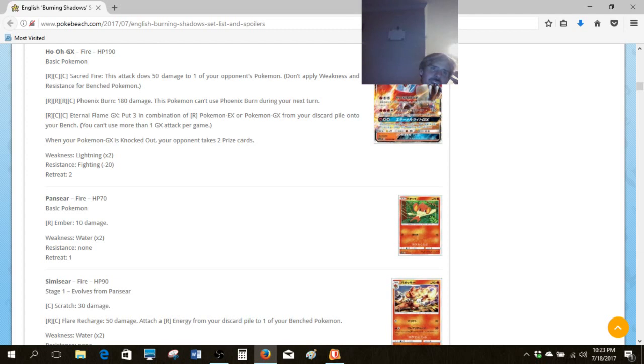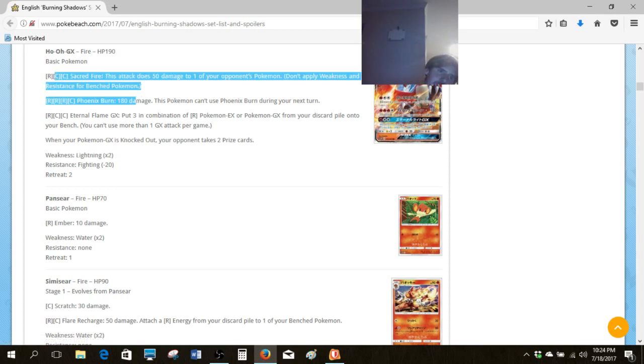Moving on to Ho-Oh GX — this is actually a card worth paying a lot of attention to because it has so many different uses in so many different situations. First off, having a Lightning weakness instead of a Water weakness like most Fire Pokemon instantly gives a lot of value to Volcanion, which is a relevant deck not only for next month at Worlds, but for the entire next season where Volcanion is entirely legal. We've already got a couple of decent attacks, nothing incredible.